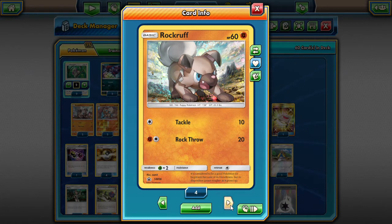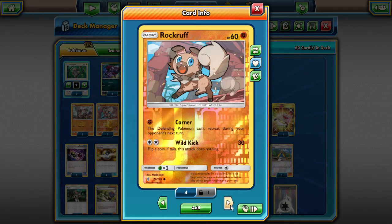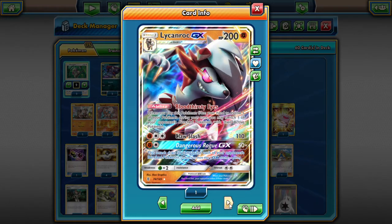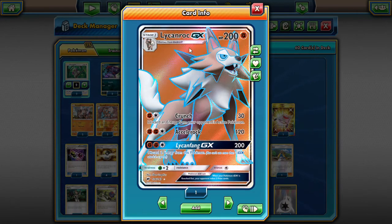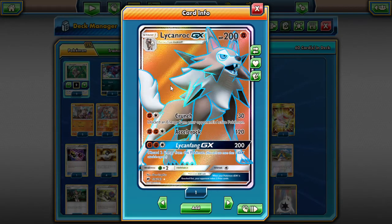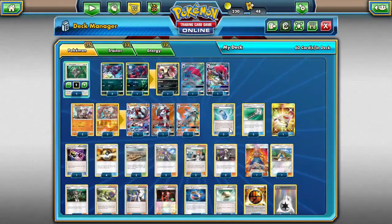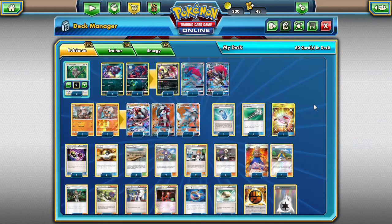We're going with a 2-2 split of the Rockruffs — two Tackle Rockruffs and two Corner Wild Kicking Rockruffs. Corner is so good. We're splitting up our Lycanroc GXs too: three Lycanroc GXs, with one being different because we're playing a little Energy Denial, utilizing Crunch. That's why we have this different Lycanroc. So three Zoroarks and three Lycanrocs — most opponents won't be able to handle that.